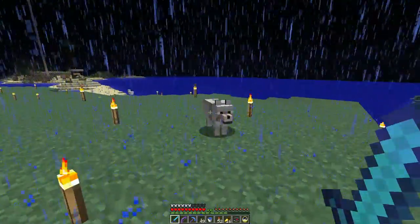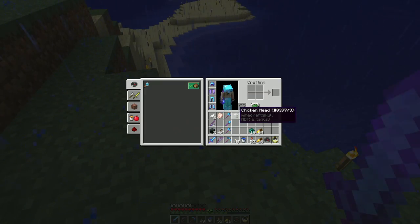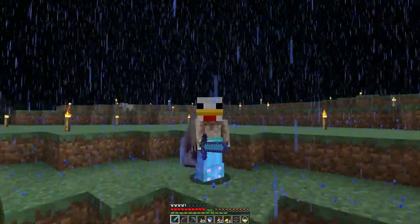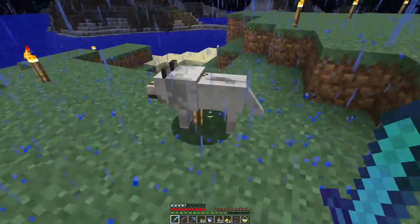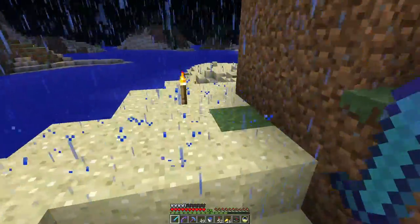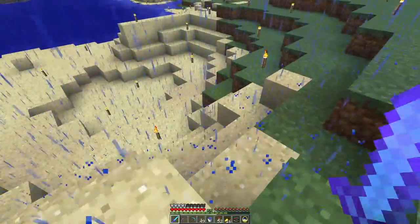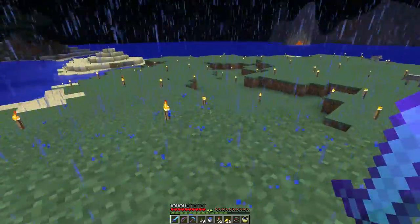Wolves everywhere! By killing off all the other mobs, each time a new mob spawns it might be a wolf, and I don't kill off the wolves. But why am I hearing zombies? Is there a cave down here? It's gotta be a cave here somewhere. Oh, he's loud — anyway there's a zombie here somewhere, I can hear him.